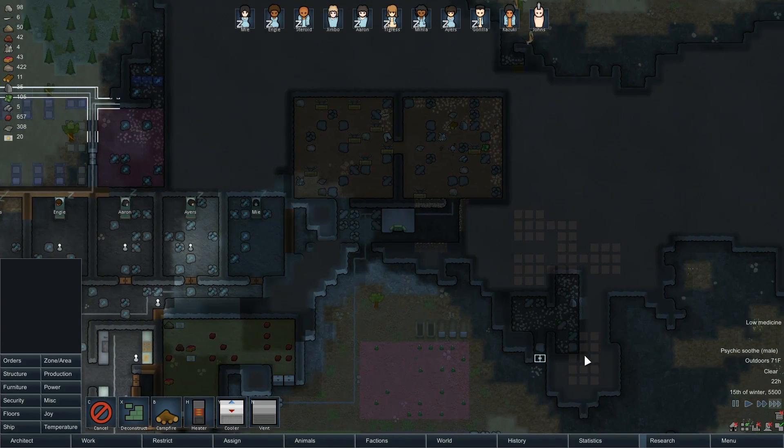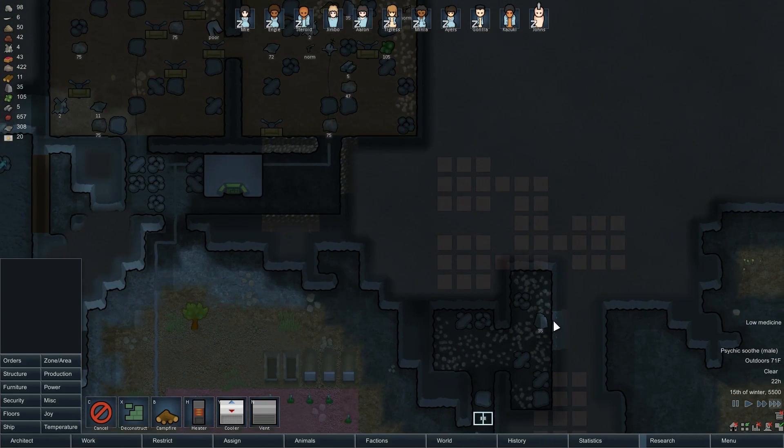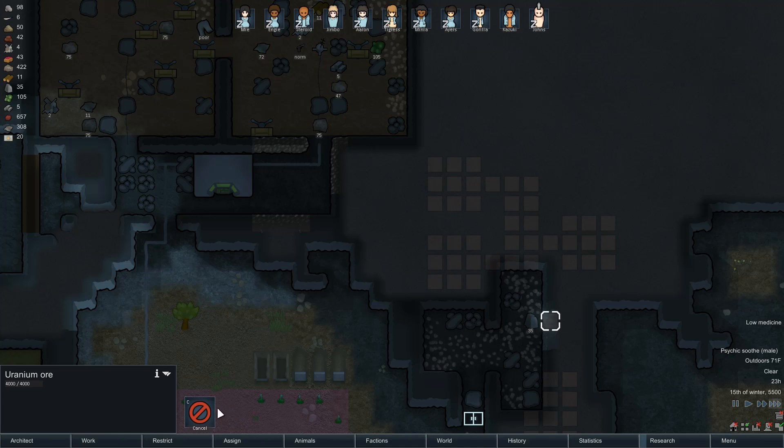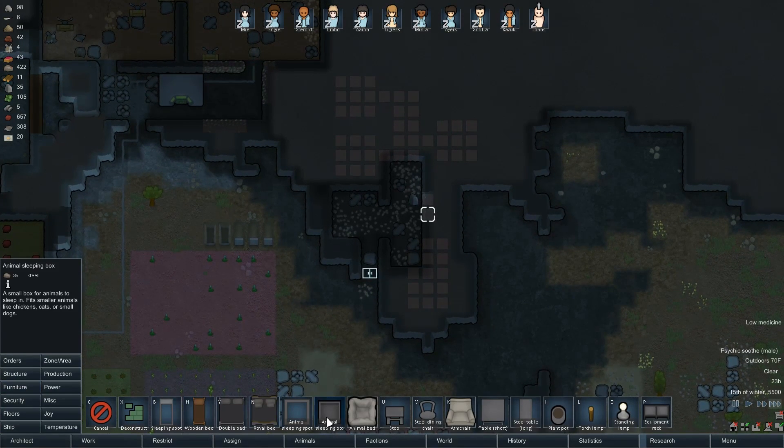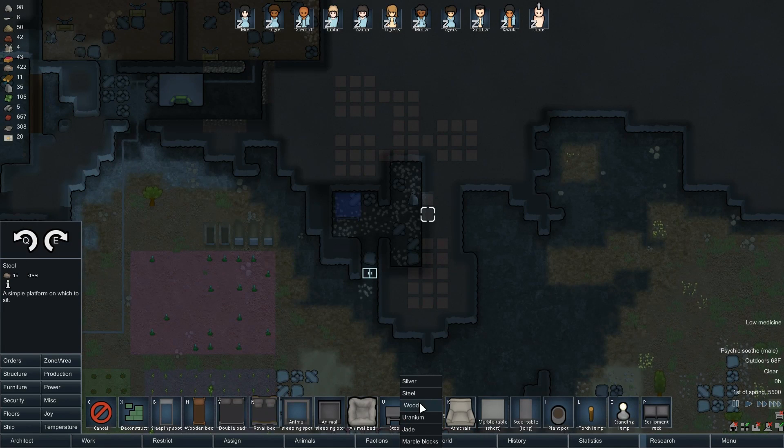This is where we can get the uranium. Right now the rest of that uranium too — we have 11, and that takes 50. That also has to be out of marble. And now we just get stools.